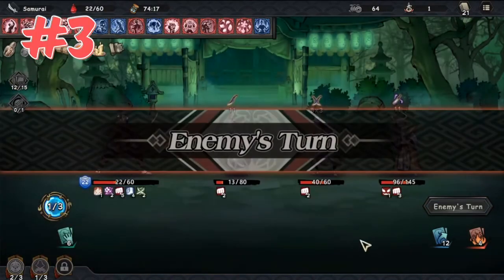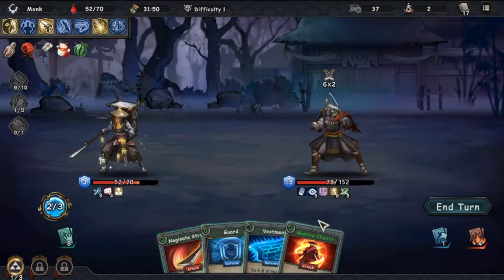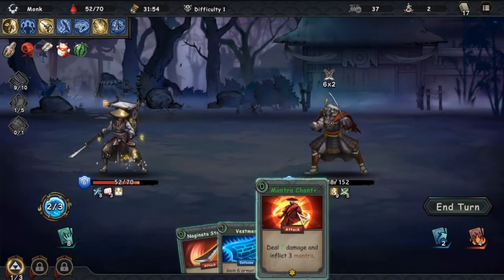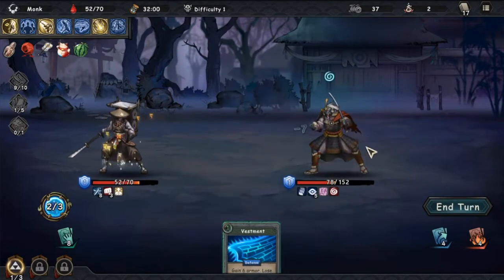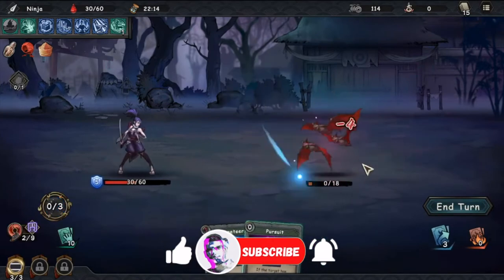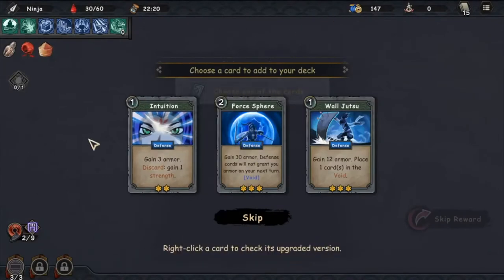Tip number three: stop and assess. A lot of the times when I died is because I didn't pay attention to everything that was available to me. This is a turn-based game, so there's no need to rush. Check what cards you have, check your fallen heroes, maybe review your talents and artifacts, because they might be boosting cards you forgot about. Some talents will give you bonuses or damage your enemies just from using one card, so it's always worth stopping, reviewing and planning your moves. That will help you learn to assess risk and eventually become more proficient at the game.